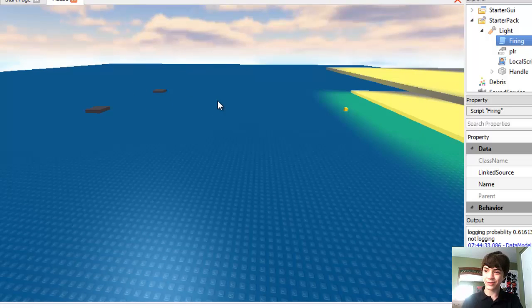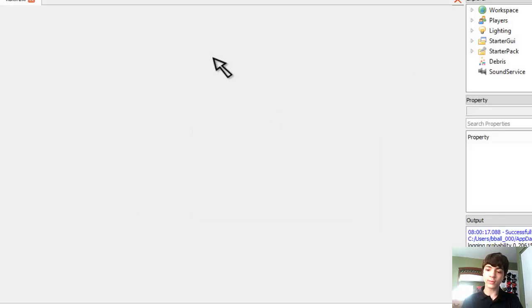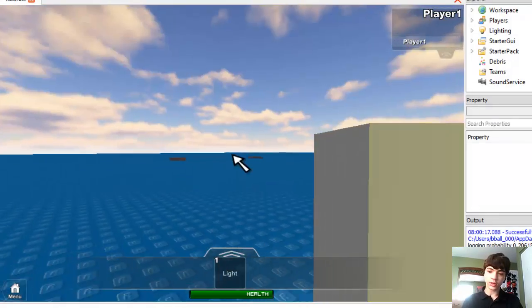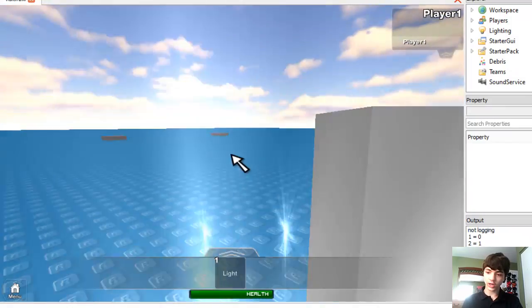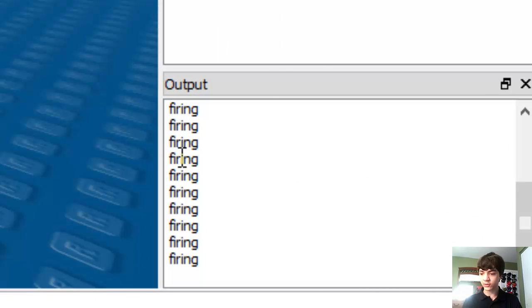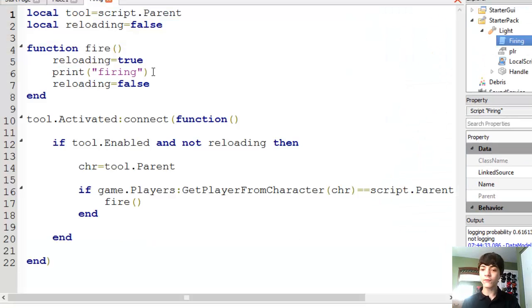Now we can press F6 and test this out. Walk around, wait for the gun to load, and shoot. Go ahead and look down at the output — you'll see 'firing' printed repeatedly for as many times as I click right now. So we know that it's calling fire correctly, and we at least yielded a result. Now we can actually get to the work of making a bullet appear.